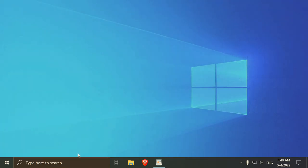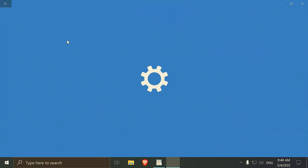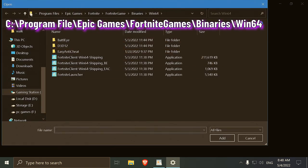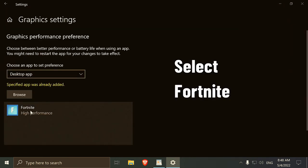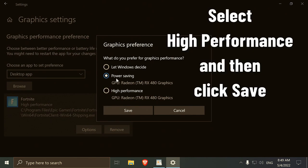Back to the search box, type Graphics Settings and tap on the corresponding field. Click on Browse and use the file path which appears on your screen. Your goal is to find and select Fortnite's executable file named Fortnite Client Win64 Shipping, then press the Add button. Click on the newly appeared Fortnite menu, go to Options, select High Performance, and press Save.